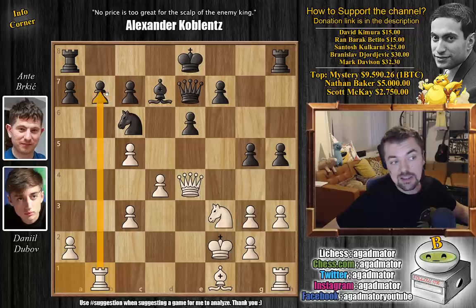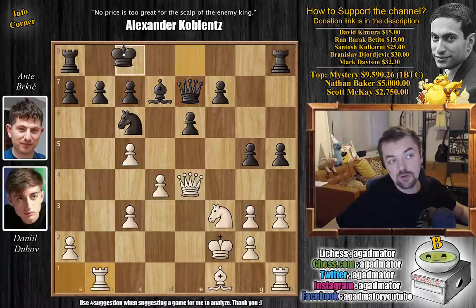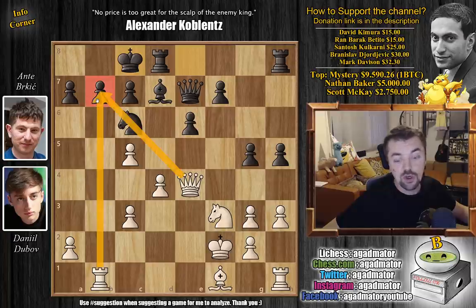Now rook to b1, asking: are you castling queenside or not? Berkic said alright, we're gonna castle queenside here. Maybe a safer approach would be to continue playing f5, attack the White queen, and only then castle. But who can know such things. We have castles queenside, and now there is a bit of a problem with the queen on e4. Maybe f5 first - kick away the queen and then castle queenside. We can see that the queen and rook are putting a lot of pressure on the pawn on b7.